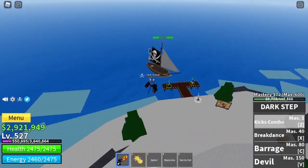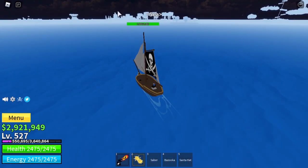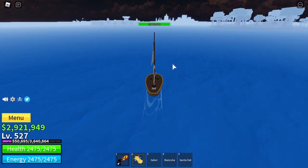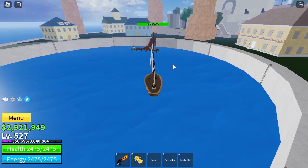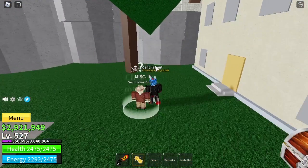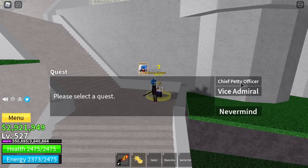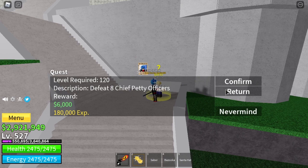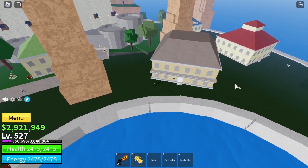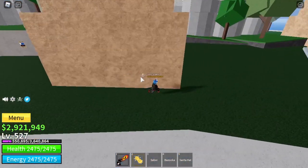Once you are level 120, come over to the marine fortress, which is at the other side of the map. Once you're there, get out of your boat, set your spawn point, and come to the quest giver. Do the chief petty officer quest — it requires level 120 and they are scattered all along the island. Do that until you are level 130.